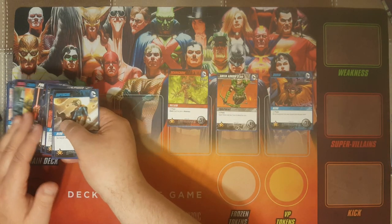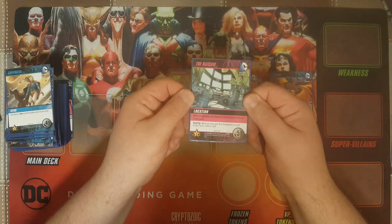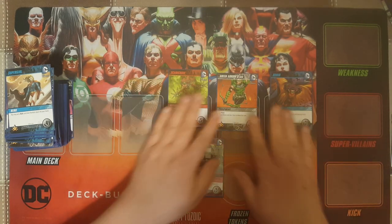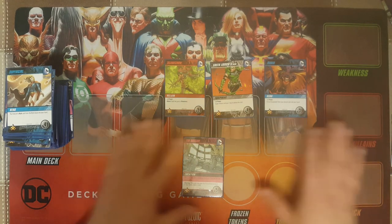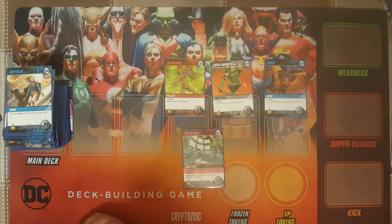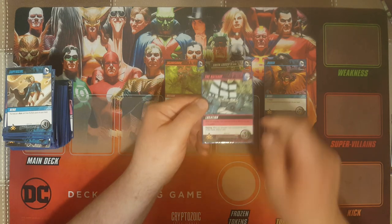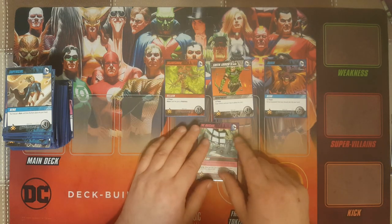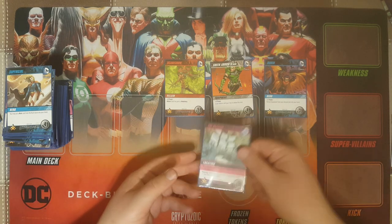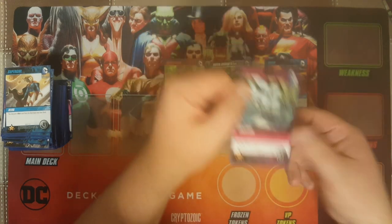The next card type is locations. Locations are cards that stay in play once you play them — they have something called ongoing. When you play your hand of cards, every card you played after your turn ends goes to your discard pile. But anything with the 'ongoing' title stays in front of you for the game until someone makes you discard it, and they have a special ability. For example, if we had the Batcave in play, when you play your first equipment on each turn, draw a card. Pretty useful.